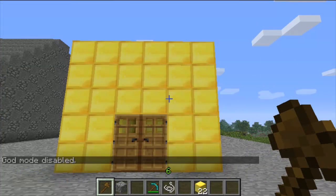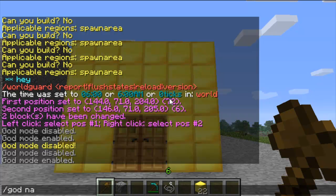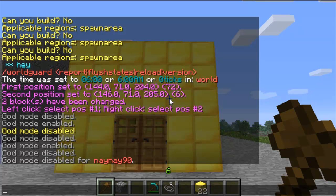The first command is god. This just enables god mode — it makes you invincible. It's just slash god, then slash god again to disable it. And if you do slash god and a player's name, it will also enable or disable it for them.